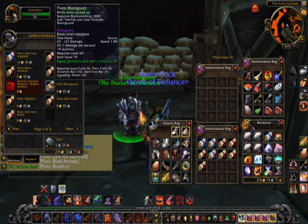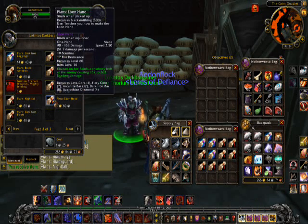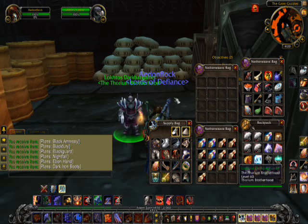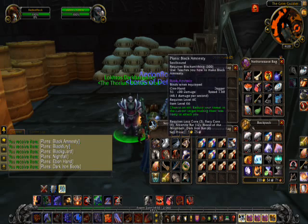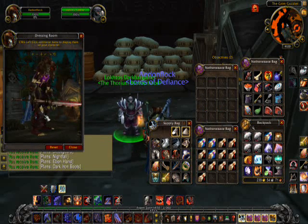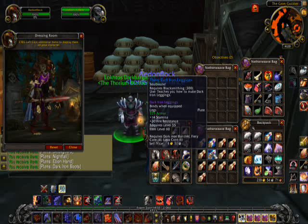It's mostly blacksmithing. Look at all this cool stuff now. Maybe I'll just show you what the weapons look like. This guy doesn't even have much money. Okay, let me just show you what the weapons look like. Black Amnesty - is that a dagger? Yeah. That's pretty cool. And Black Fury is a polearm. That's pretty nice. I like this dark iron stuff - it looks cool. Of course it's completely outdated, but it looks cool.